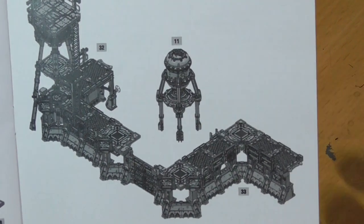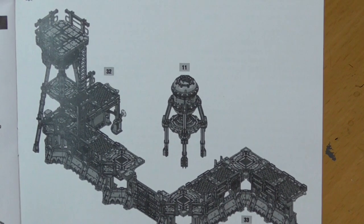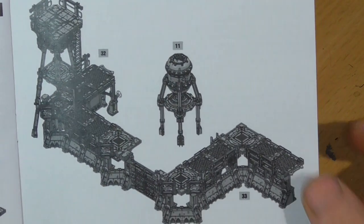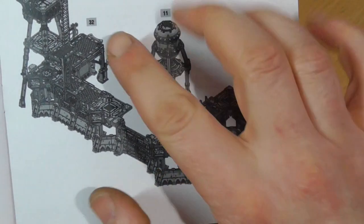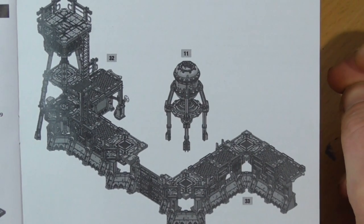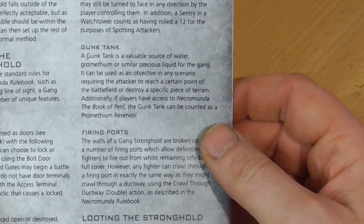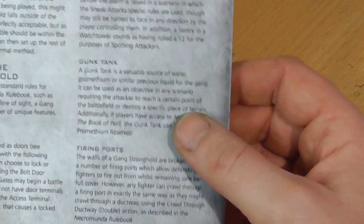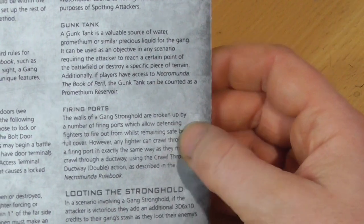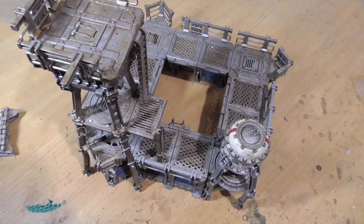If you have two packs of these — initially I was not going to get into Necromunda, I picked up a box for 40k — I'm sure you could make a very large gang stronghold. But I still recommend making a four-walled gang stronghold because it just feels nicer. It mentions firing ports, the gunk tank, and the watchtower rules. But this is what I've made.